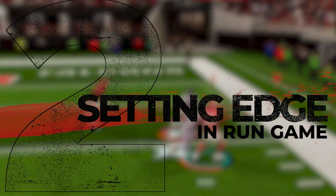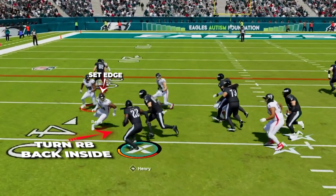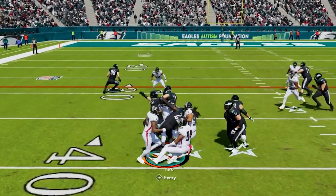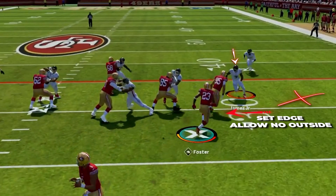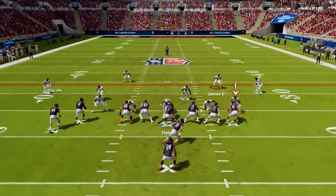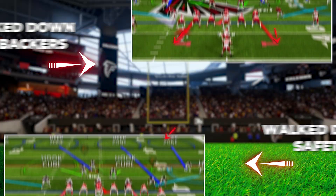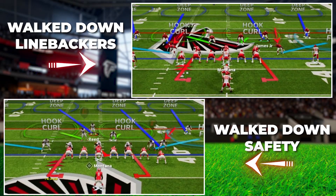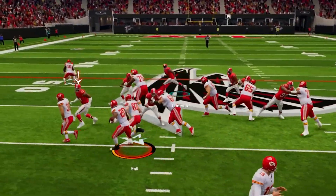Tip number two is setting the edge in the run game. This entails having a player on the outside who can stack up blockers and turn the ball carrier back inside to the rest of the defense. This is going to be massive to limit the big plays given up — you want to funnel the run back inside to your help. Picking a defense where you have players further to the outside, whether a walk-down linebacker or a safety down on the line of scrimmage, is going to be a huge help.